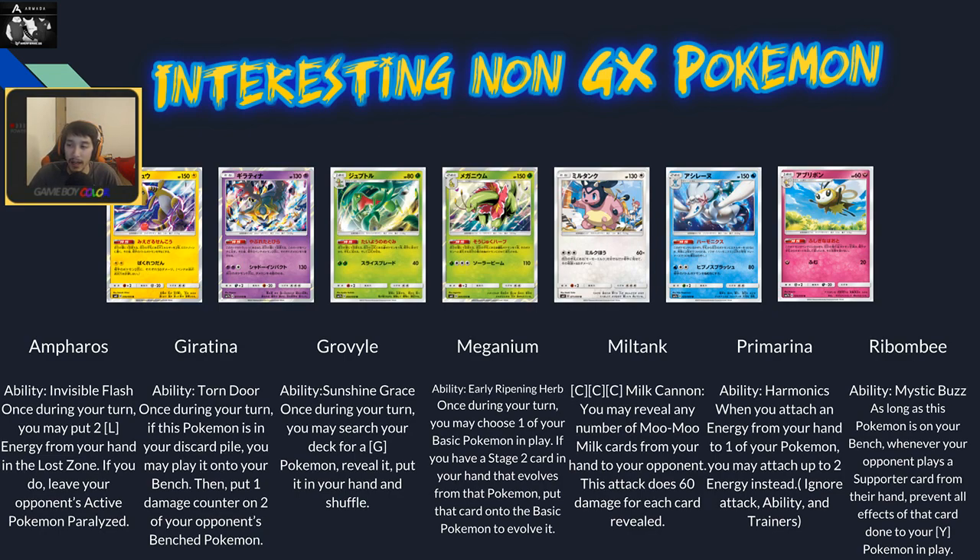Primarina has Harmonics: when you attach an energy from your hand to one of your Pokémon, you may attach a second energy instead. Especially good with Primarina GX since its attacks require more energies on the board. It's a stage two so viability is uncertain, but it's a cool effect.